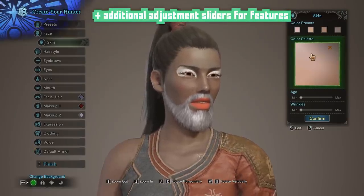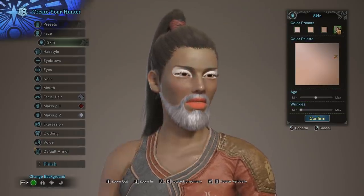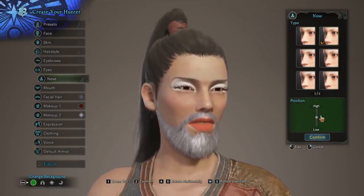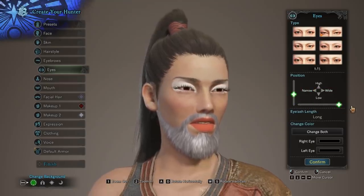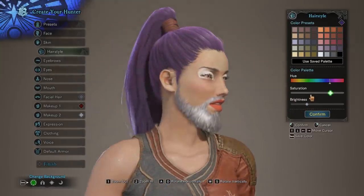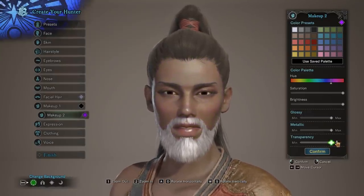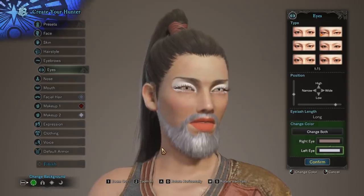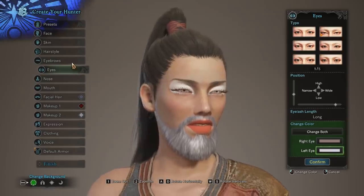It doesn't just stop there — there are also additional adjustment sliders for every option. For skin color, you not only have preset skin colors, you have a whole skin color wheel, plus sliders for face complexion and wrinkles. For noses, you get to choose nose height. For eyes, you can choose their orientation — whether they're high or low, or closer together or further apart — and you can adjust eye colors individually. For things you can color, you choose hue, brightness, and saturation. For makeup, you even get the option to choose how glossy or metallic you want it to be, meaning you can make yourself look shiny. This is awesome for fine-tuning selections that look almost perfect but just need a slight change.